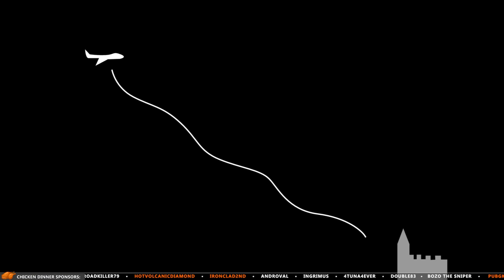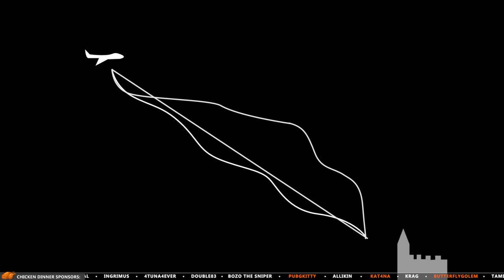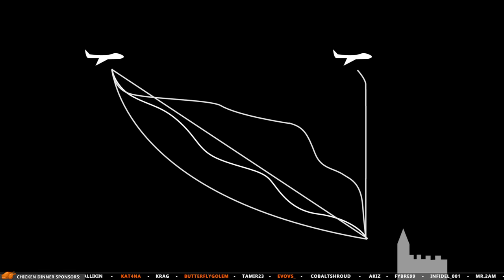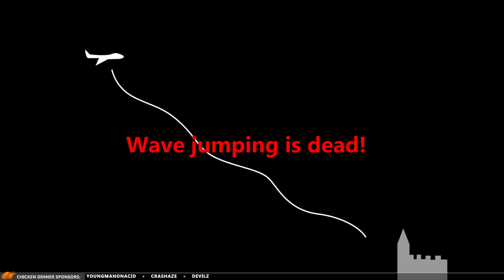I tested wave jumping, curve wave jumping, jumping in a straight line, diving directly down, and diving in the path of a cycloid — plus much more random stuff. I tested with a ton of different distances from the drop location too, and in the end I could conclude that wave jumping is dead and no longer makes sense.